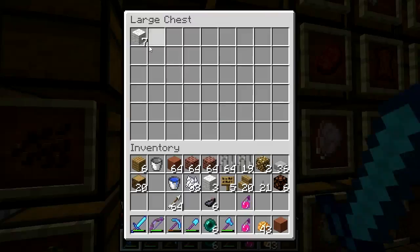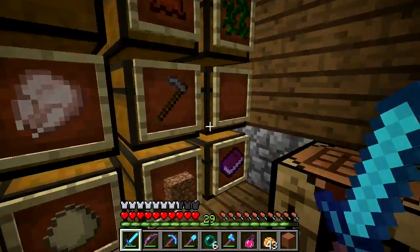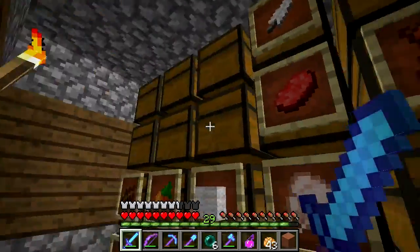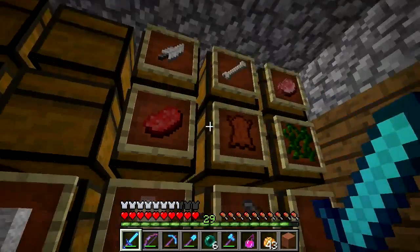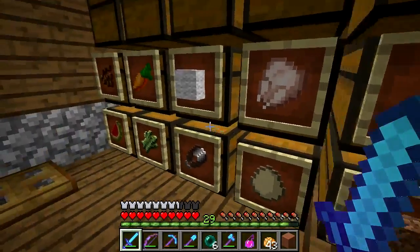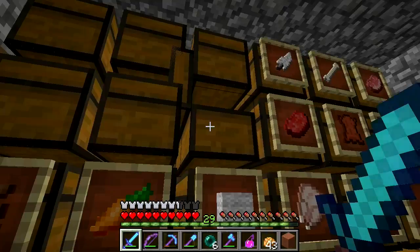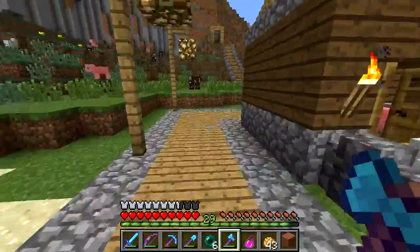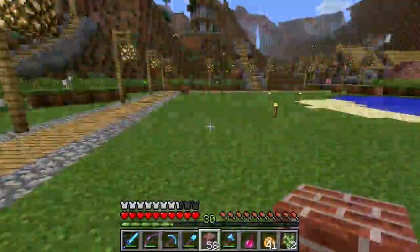I don't have everything I need yet - I need some more wool and some birch saplings, and I have to get the remaining hardened clay from my furnaces. I do have plenty of wool, but I don't think I'll have any birch saplings. Some of my item frames got deleted for some strange reason and I'm not sure where I store those. I don't have any saplings so I'm going to need to go get some birch saplings before we can start.